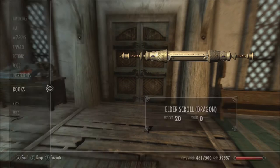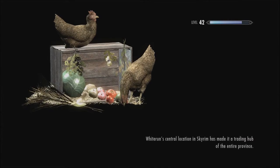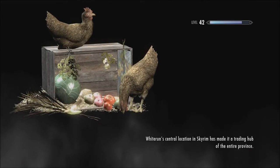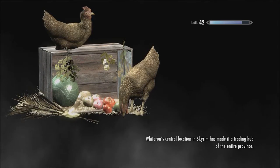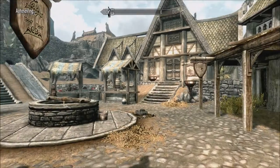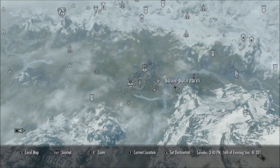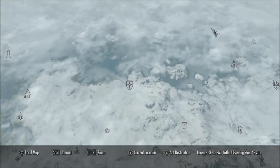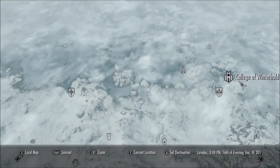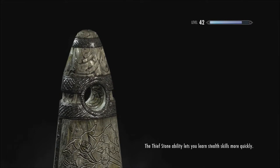Alrighty, perfect, I think we're good — selling off majority of what we got. Do we have anything else? Nothing I can really sell to you. Actually, I do think I have one thing left that I should have gotten rid of — the Elder Scroll Dragon. Yep, that's the thing. So I think I need to head straight to the college for that. There we go — let's head right along.